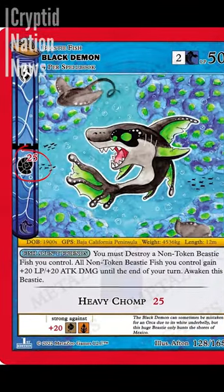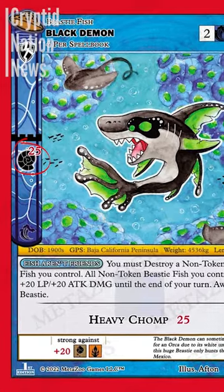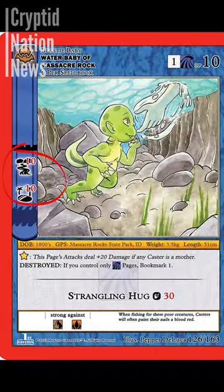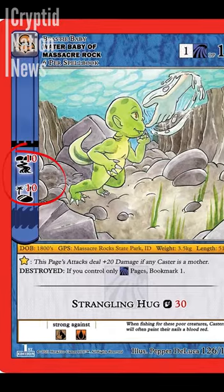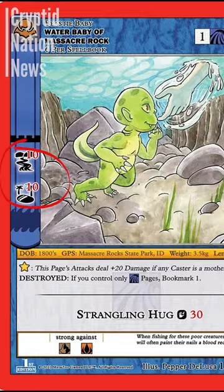So in this example here of Black Demon, it's gonna get a bonus not of 25, but of 75. And when you look at something like Water Baby, which is a one-drop and you can have six per spell book, that's gonna be hitting for 90. So if you can get a Water Baby out on turn one, you're in a pretty good position.